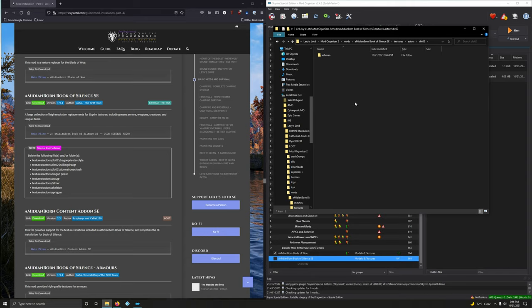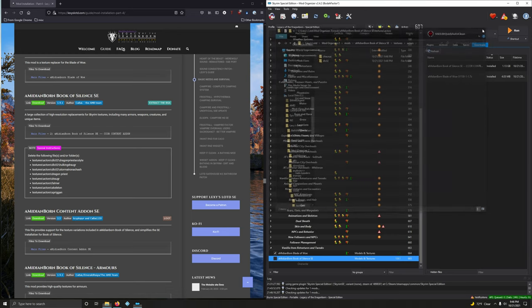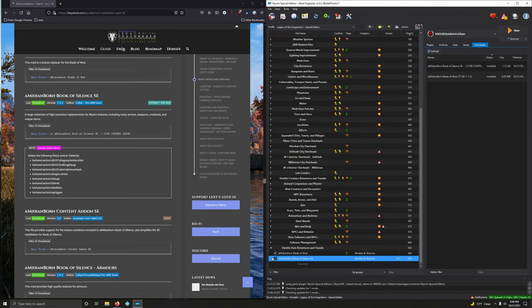Now we're going to go up one level. Click on Actors here. We're going to get rid of Dragon Priest, get rid of Draugr, get rid of Farmer, get rid of Skeleton, and get rid of Spriggan. Excellent, that's that. Let's activate that and move on.